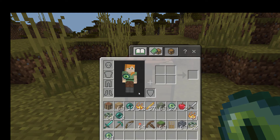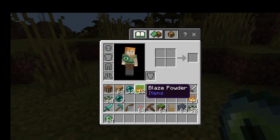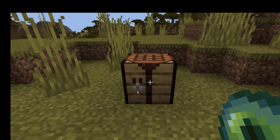To make an eye of ender, you're going to need an ender pearl, which you can get from defeating endermen, or you can trade them in the village for emeralds. You're also going to need some blaze powder. To make blaze powder, use a blaze rod — just put it in the regular crafting grid. You make two at a time, and you're going to need at least 12, but go ahead and make as many as you can.